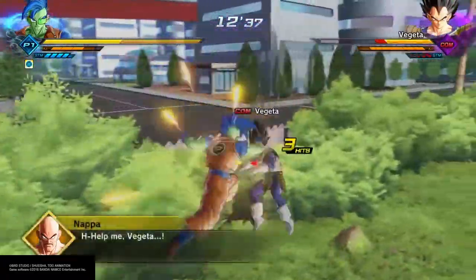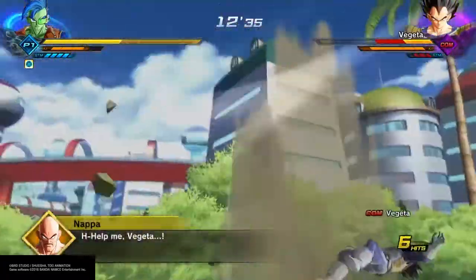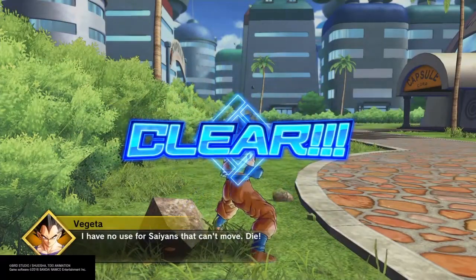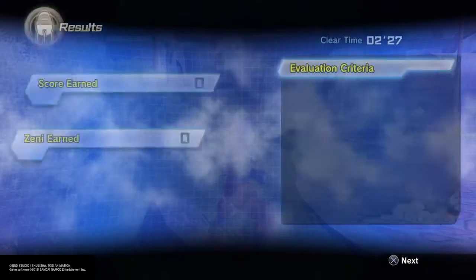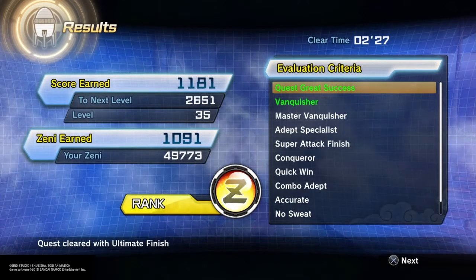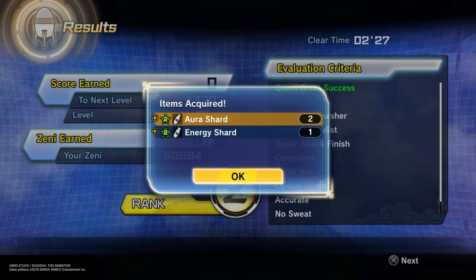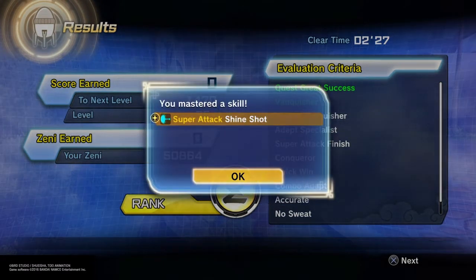We're going to finish this off with Final Blow, and I love that move — it does a lot of damage. Look into that move too; I believe you can buy that one from the Skill Shop. So if you do need some strike moves, buy that move because it's very, very good. So we have beaten it, we've got Shineshot, and now I'm going to show you how to use it.